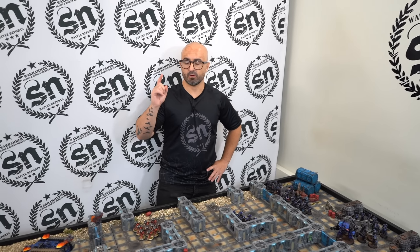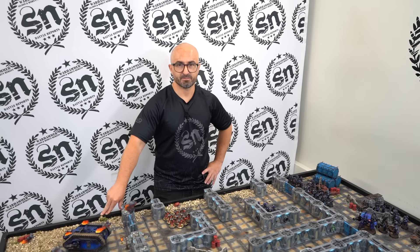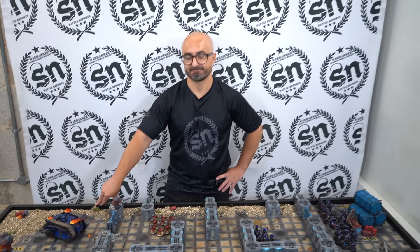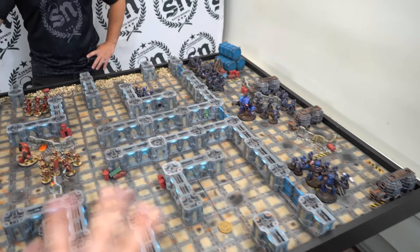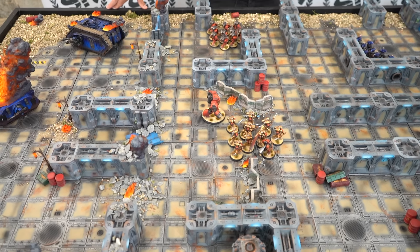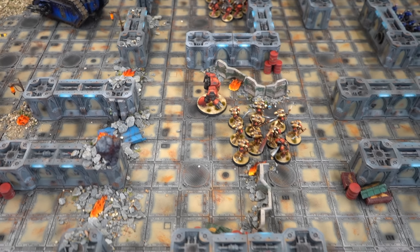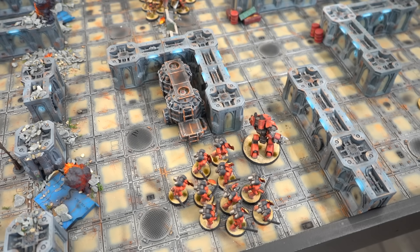Victory points are scored at the end of game turns — not player turns. The attacker gets two points for killing the defender's warlord; the defender only gets one for killing the attacker's. As defender, everything must be on the board with no reinforcement points. The attacker starts with eight reinforcement points. The Blood Angels have deployed the Sanguinary Guard with the Praetor in the middle, one Contemptor beside them as backup, the other Contemptor with the first assault squad, and the second assault squad on the other flank.